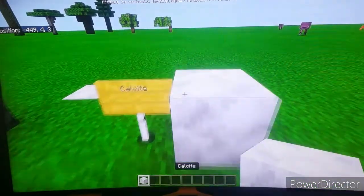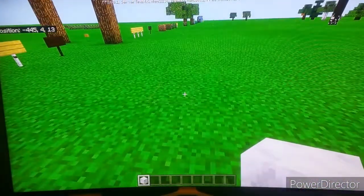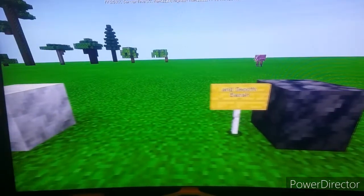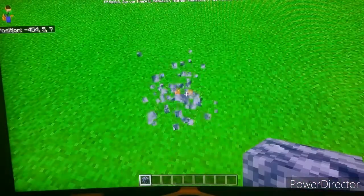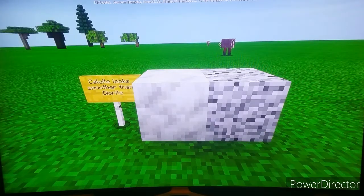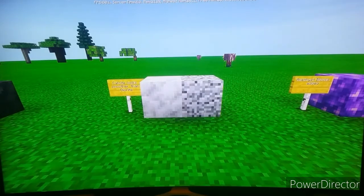This is your calcite right here — it looks really amazing. The texture looks like diorite but smoother. And here's smooth basalt, which is what you get from smelting basalt in a furnace. Calcite looks smoother than diorite — here's calcite, and here's diorite. They both look different.